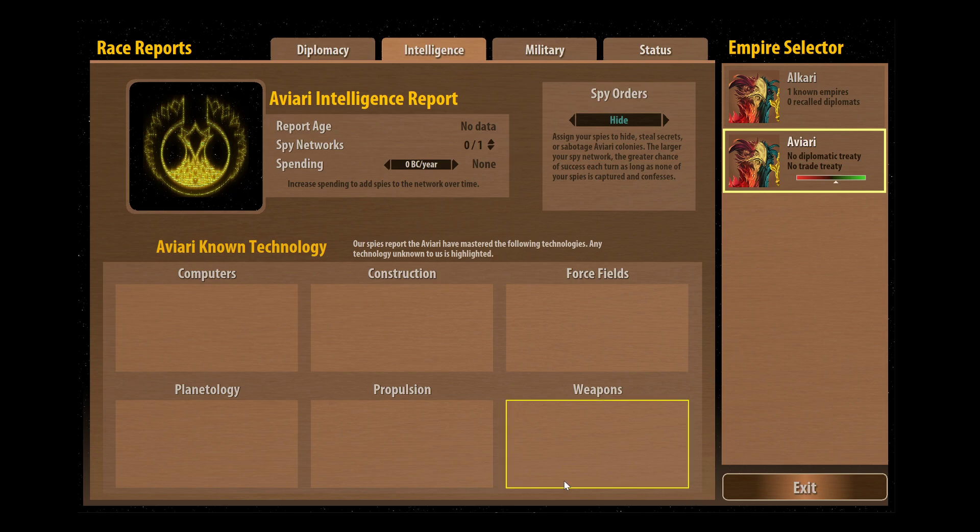In the intelligence screen, once we've got some intelligence on them we'll be able to actually see what technologies they've got, which is really important for strategic planning. You'll know whether they're more advanced or less advanced than you, whether they've got something you can steal, whether it's wise to go to war with them because they may have some technology that's going to make them absolutely unbeatable. The intelligence screen is really useful.